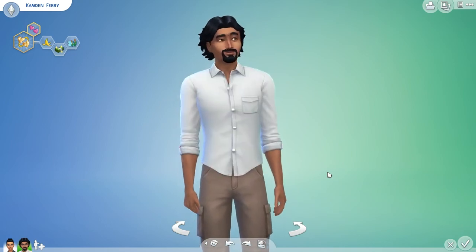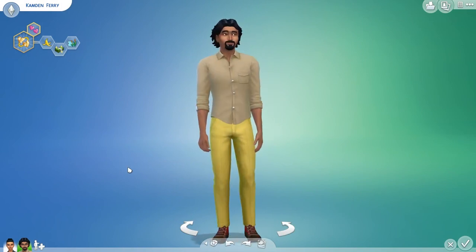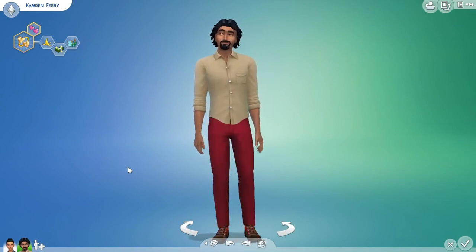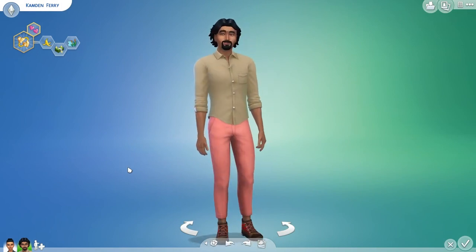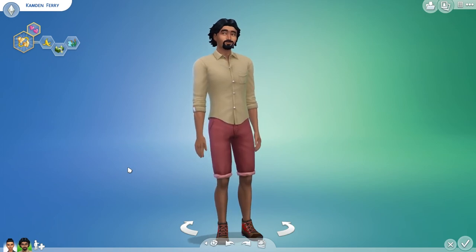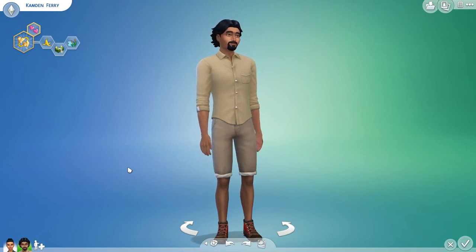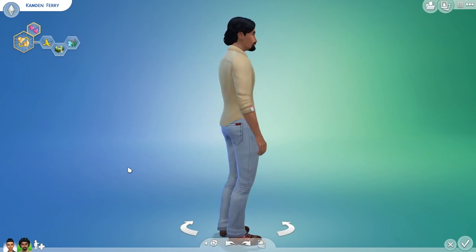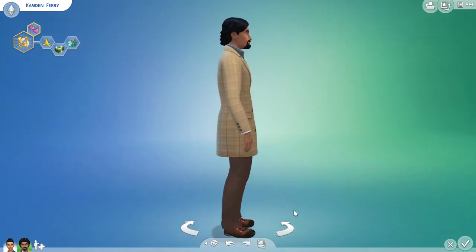Next up are the bottoms. There are four new bottoms. You have these skinny jeans that come in some bright colors, and then you also have some more rolled up jeans that come up slightly higher. There's also one pair of shorts that reminds me of some jeans that were just rolled up — for some reason these remind me of something that came with Outdoor Retreat. And here is the last pair of jeans.